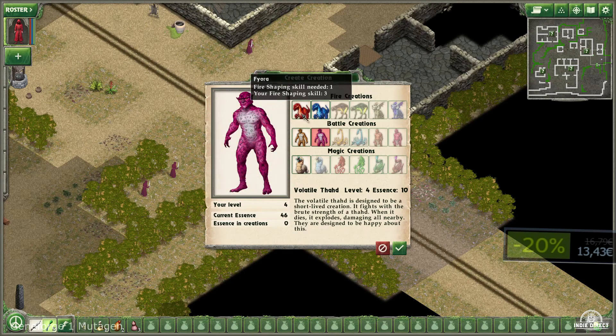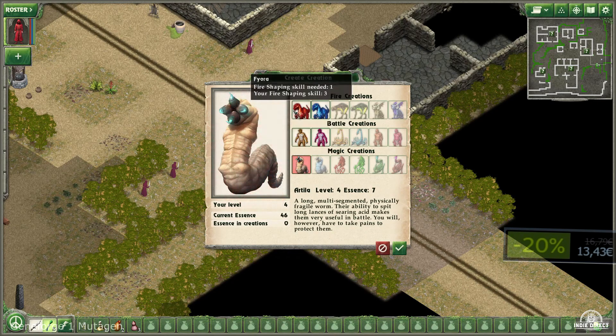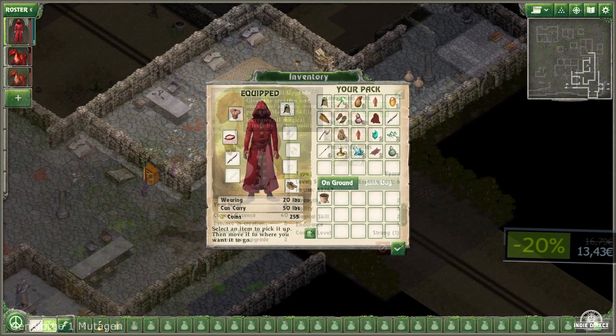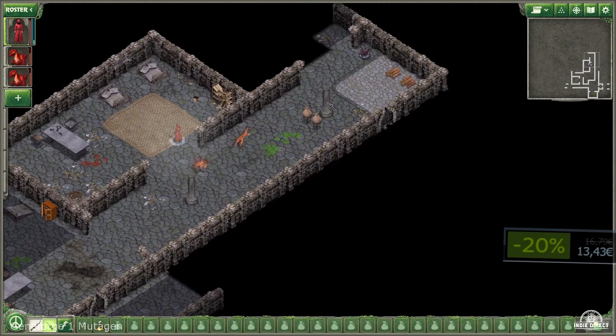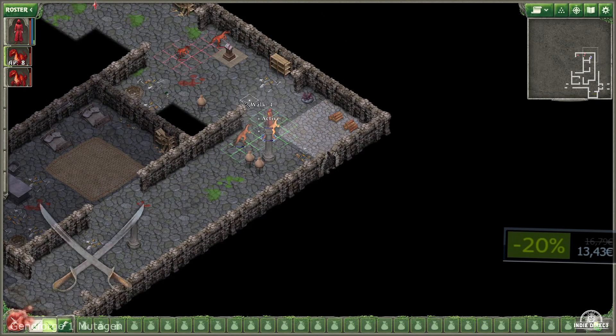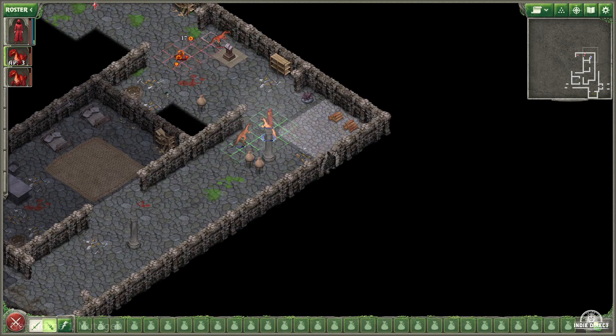You have been stranded on a forbidden island full of powerful lost secrets of your people. Invaders are also here, trying to steal and master your knowledge. So you can race them for the awesome treasures hidden here and destroy the thieves — or join them. You know, it's an RPG, be whatever you want to be, nobody will judge.